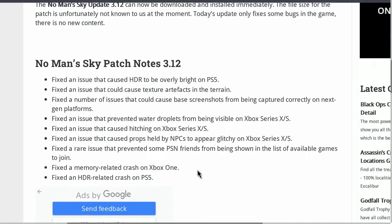They fixed an issue that prevented water droplets from being visible on Xbox Series X/S, fixed an issue that could cause hitching on the Xbox Series X/S, and fixed an issue that caused props held by NPCs to appear glitchy on the Xbox Series X and S.